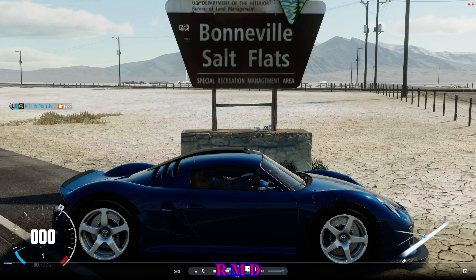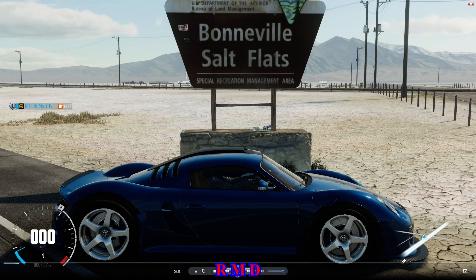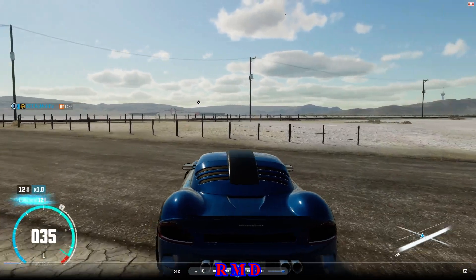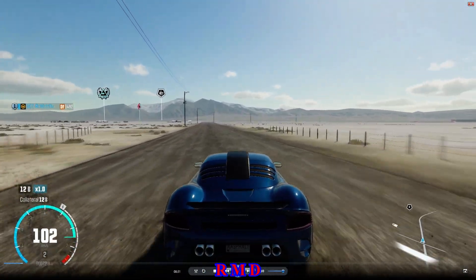Hello guys, welcome back to The Crew. Calling all units — the Ruff CTR3 in drift spec. Nothing special about it, but it is sort of a symbolical car for me personally, as I will tell you in a second. It has a level of 1492, it is the drift spec.